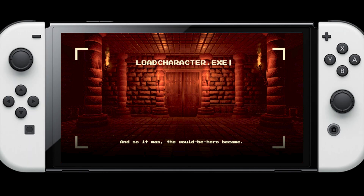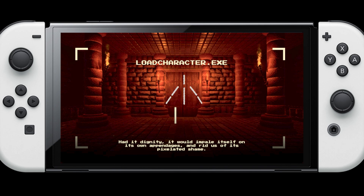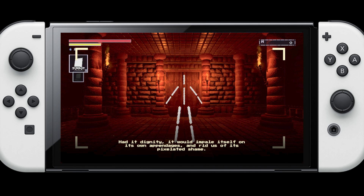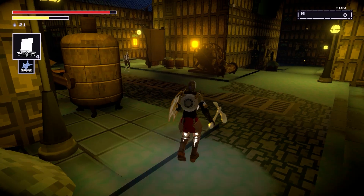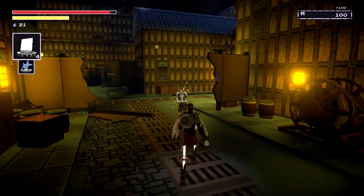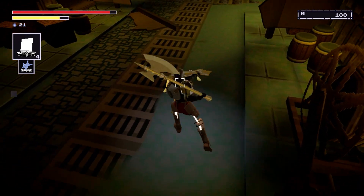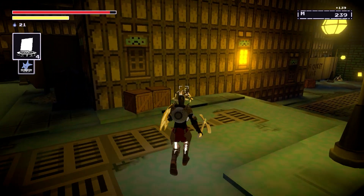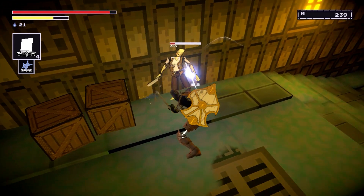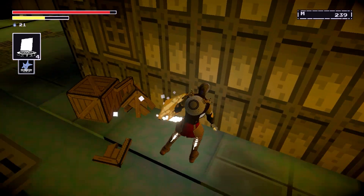You play as a nameless hero, composed of nothing but a few pixelated lines, who is summoned to save the world of Nostal Gaia as it slowly plummets backwards through the history of video game graphics. One early area takes clear inspiration from the RPG towns of the Super Nintendo era, complete with 16-bit style texture work across its structures. Other areas feel older still, with even simpler art.